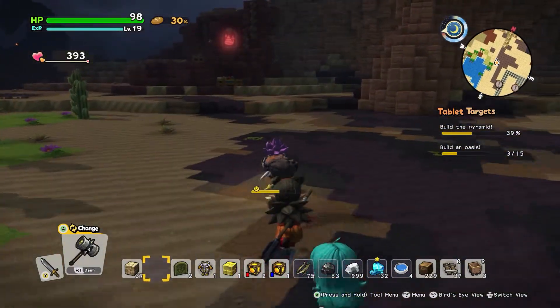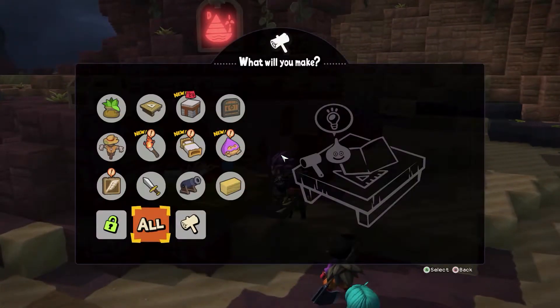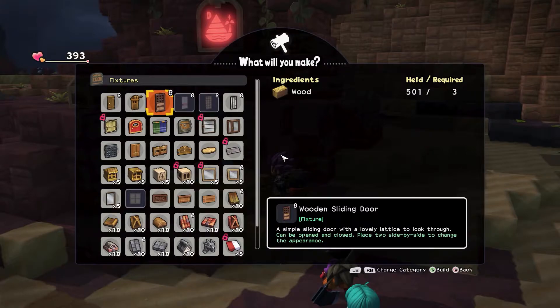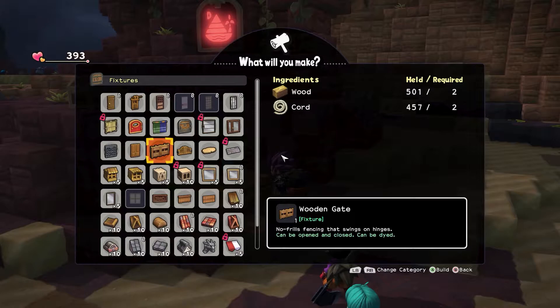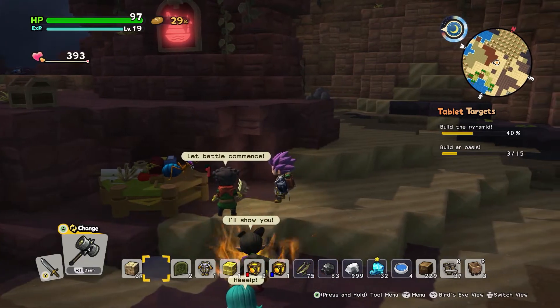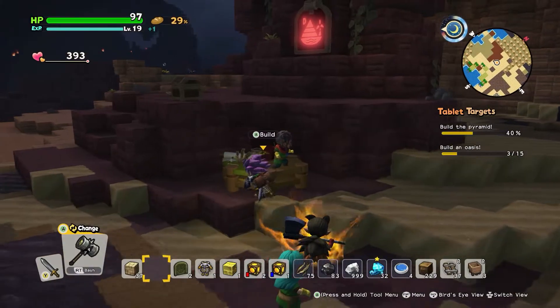I'm assuming I need a door on this thing. What do we got here? Doors. A simple door — yeah, but do we want a simple door? Is that what we're looking for? A glass sliding door — that's pretty classy, I gotta say. A big door — okay, that's cool. I think one of those. Did I not end up making it? Okay, Bonanza, I'm trying to build, bud.